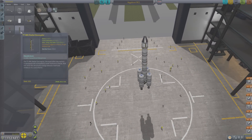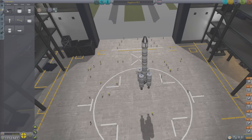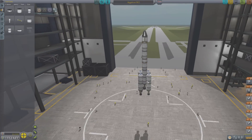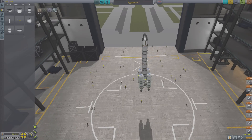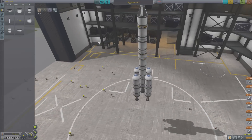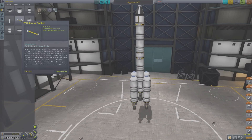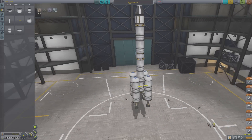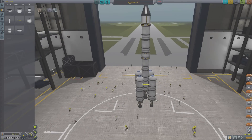So, to asparagus stage, here's what we're going to do. I'm going to take this guy and hook it up to this. We're going to attach this guy to this right there, and then we're going to attach this to this. There we go. And we're going to do the same on this side - attach this to this, and then attach this to this. Okay, I think I've got our asparagus staging set up correctly.